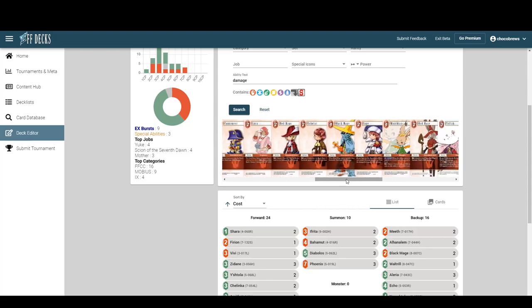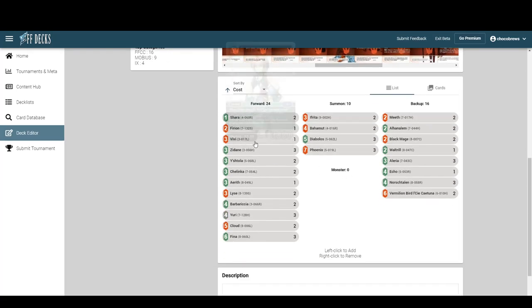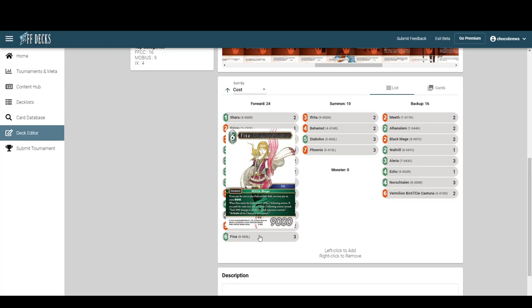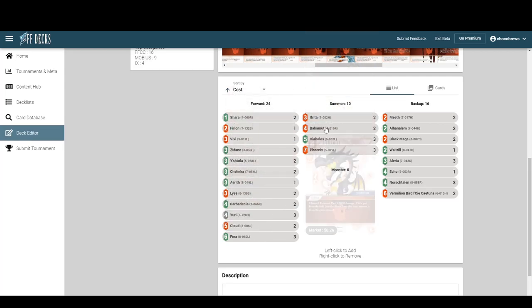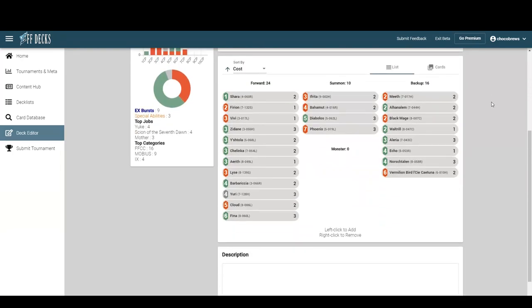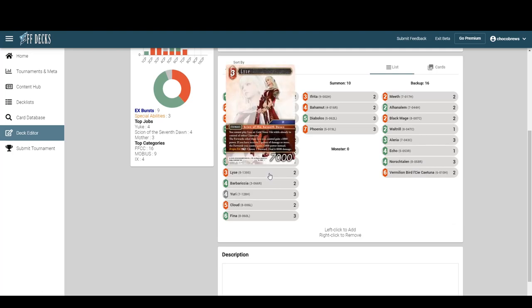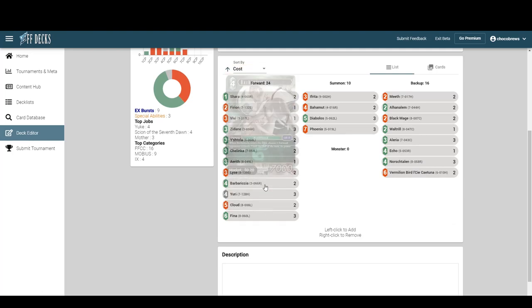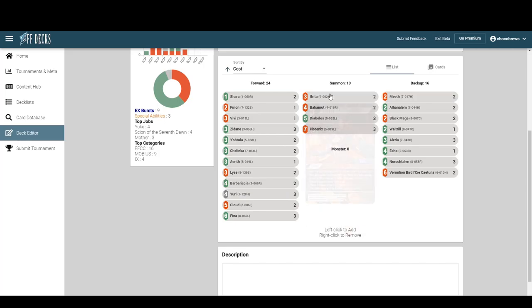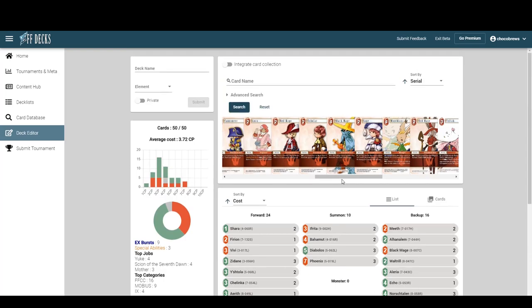Yeah, the deck looks pretty mediocre for the element combination — it's tough. We're playing fire now, doing ping damage combos, and we still lose to everything that stops that. If they're playing Minwu we're pretty screwed since we're not playing Yotsuyu, we have no backup plan. We hope to be at five damage and have Lice make our guys giant, or that we're doing things with Yuri.